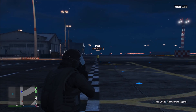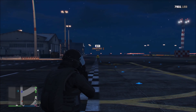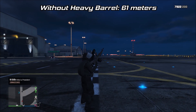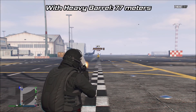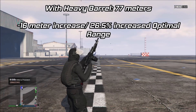Moving away from the assault rifles, the Combat MG is normally an 8-shot kill, and without the heavy barrel equipped, it will drop off to a 9-shot kill near 61 meters. When the heavy barrel is equipped, it drops off to a 9-shot kill at around 77 meters, which is again a 16 meter or about a 26.5% increase.